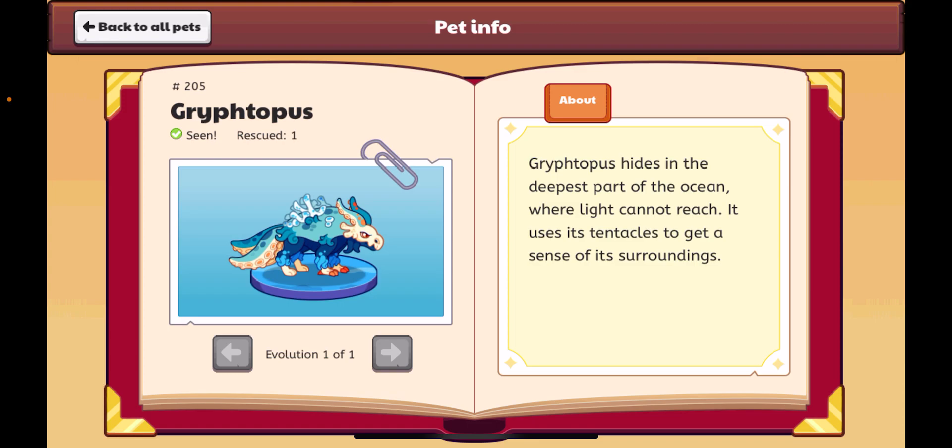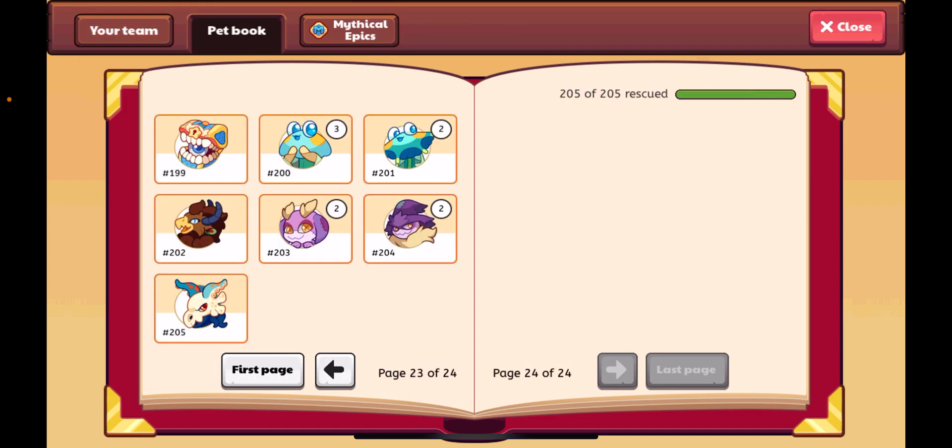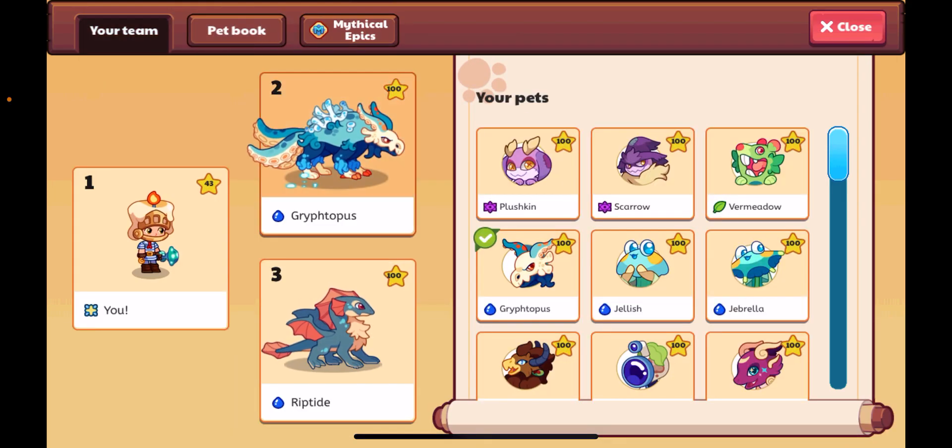So it's called Gryphotopus. I don't know how to say it, but Gryphotopus hides in the deepest parts of the ocean where light cannot reach. It uses its tentacles to get a sense of its surroundings. This just looks really insane.